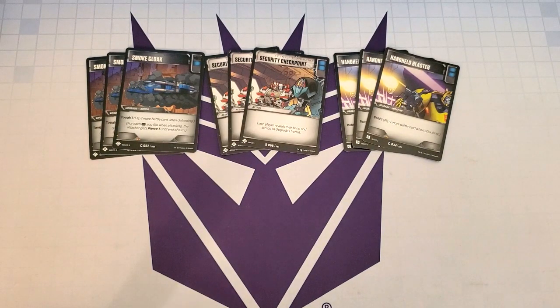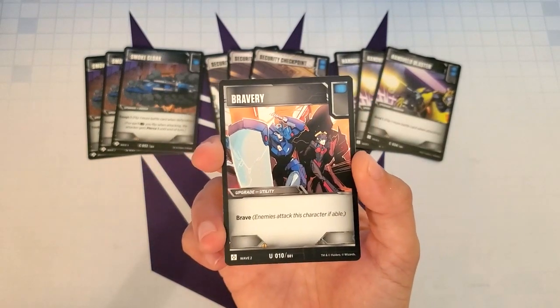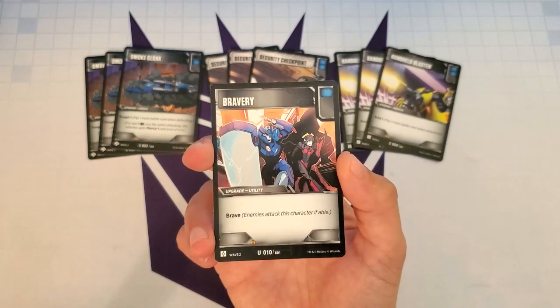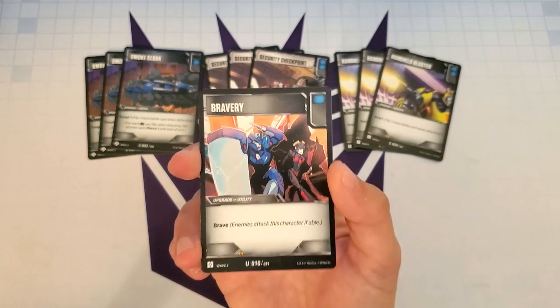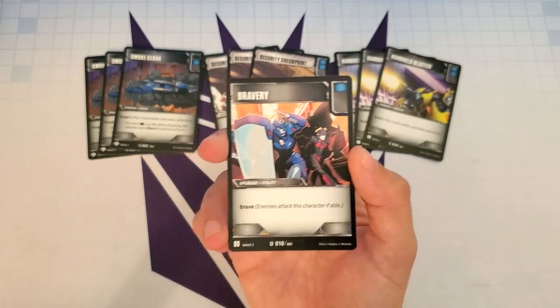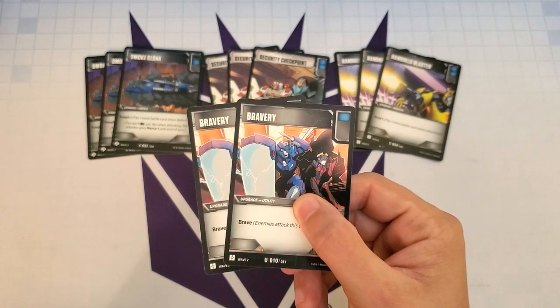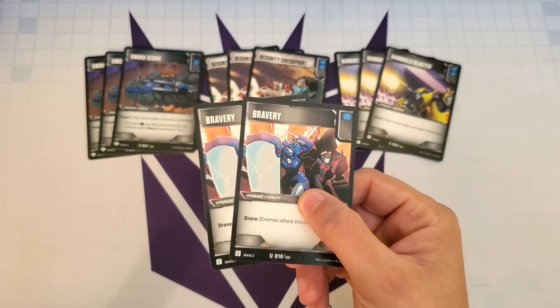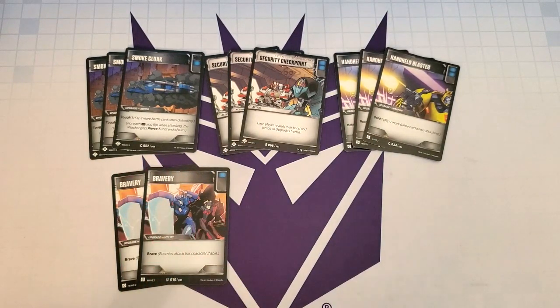The next couple of cards are really cool — they help make sure our opponent is attacking into Aimless because we want him knocked out first. The first is Bravery — it's an upgrade utility with a blue icon that gives our character Brave. We slap this on Aimless and the opponent has to attack into him. Of course there is upgrade destruction in the game, so we don't want to bank on this, especially after sideboarding. If our opponent sees us playing this on Aimless, they'll bring in Vaporizers or Ramming Speeds to get rid of it. We really only want to play this one time per game. I put two copies in since we primarily want to play this on Aimless and don't want to see too many copies.